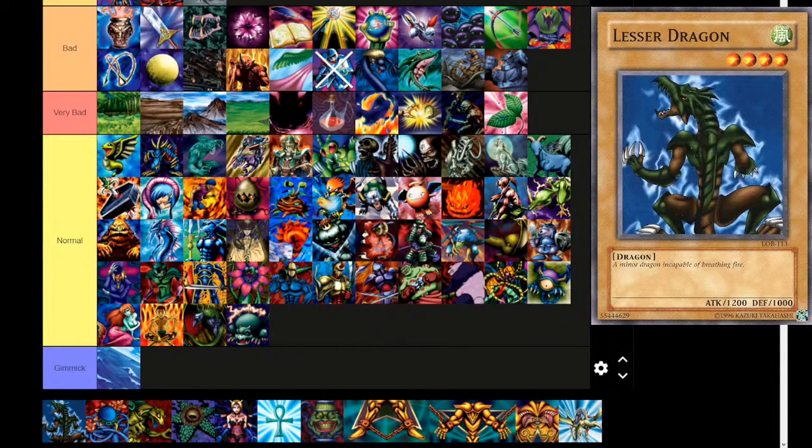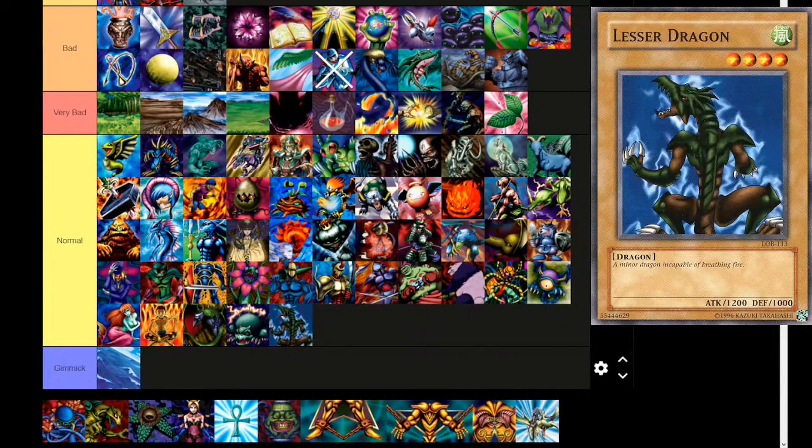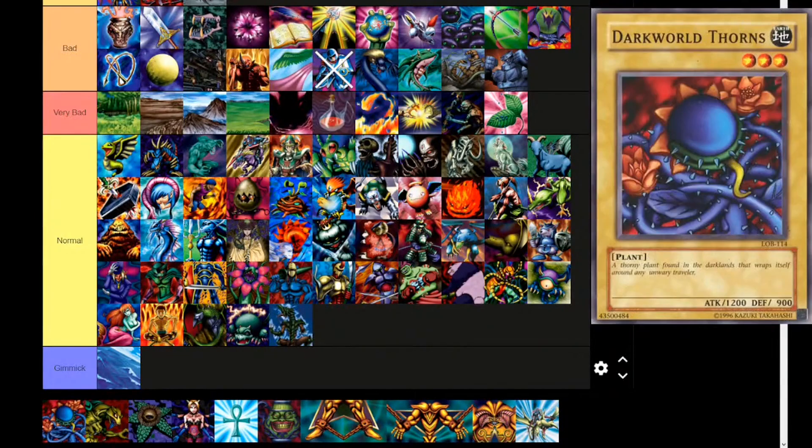Next up, Lesser Dragon — Wind attribute, level 4, dragon. 'A minor dragon, incapable of breathing fire.' 1200 attack, 1000 defense. I like this card's artwork quite a lot — wish it were better. Dark World Thorns — Earth attribute, level 3, plant. 'A thorny plant found in the darklands that wraps itself around any unwary traveler.' 1200 attack, 900 defense. Not a dark world card — this is 'dark world' as one word instead of two, so it's never going to come up. No one was trying to search Dark World Thorns with Snoww or Scar. The Japanese name is 'dark lands,' so it's double not a dark world card.